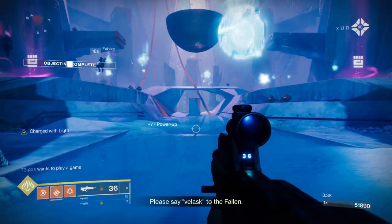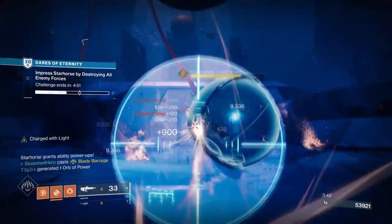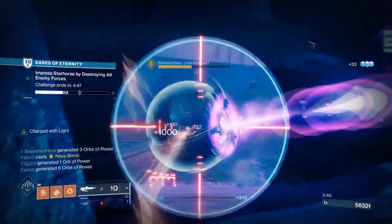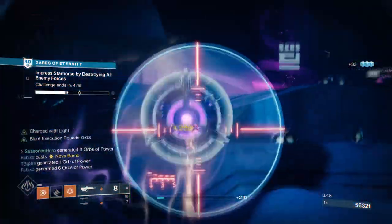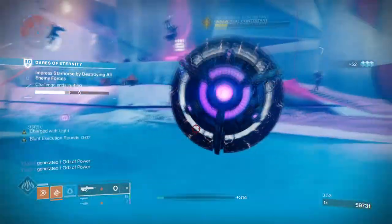Destiny has finally got the Halo Battle Rifle and it has been one of the craziest weapons to try out in both PvE and PvP for how well tuned it is. You can fire this weapon zoomed in or just hip fire it, and no matter what you do, both methods will allow you to dome combatants just like in Halo.